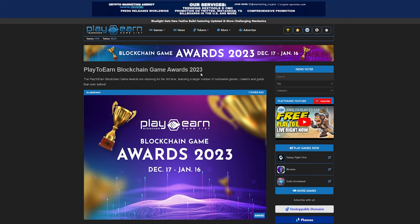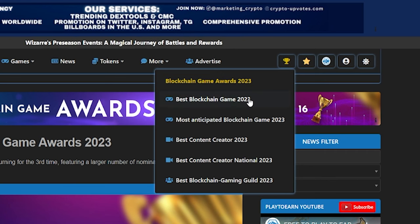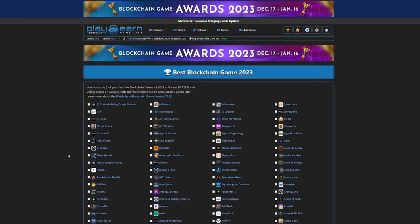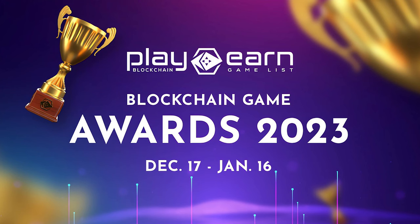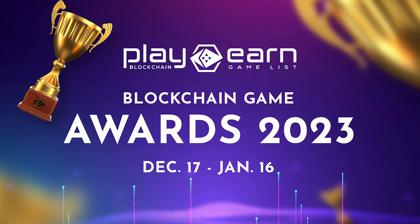If you're wondering how to vote, you can hover over the little trophy by the upper right side of the website. Here, you can see all the categories you can vote for, like Best Blockchain Game 2023 and Best Content Creator 2023. Let's say you want to vote for Best Blockchain Game — just click it and it brings you to the voting page. On this page, you can select up to 5 of your favorite games. All you need to do is check the box to the left with their names. Once you're done voting, scroll all the way down, click I'm Not a Robot, and cast your vote. You even get some Play to Earn points as a reward. So don't forget to vote for your favorites on our website. Voting ends on January 16th, with the results to be released two weeks after.